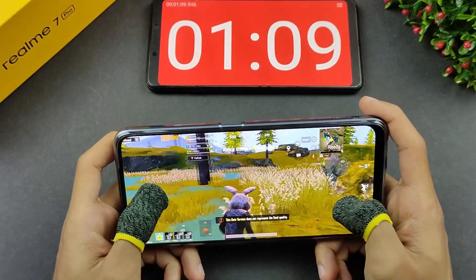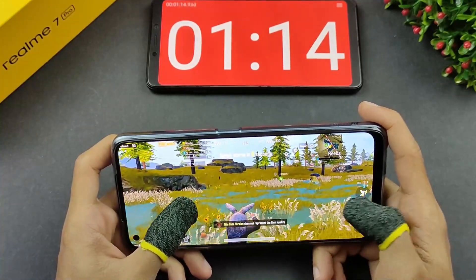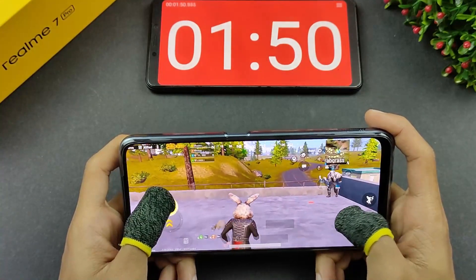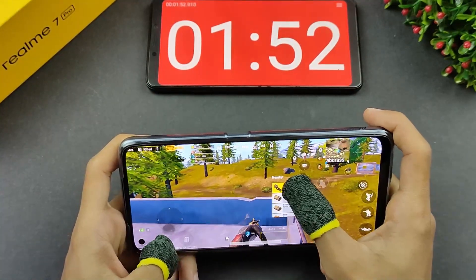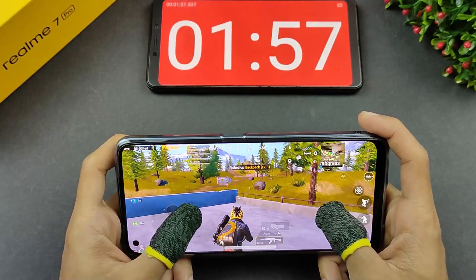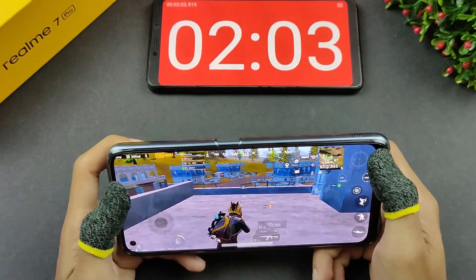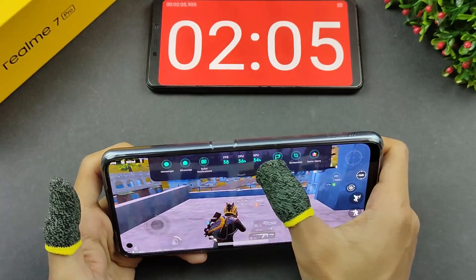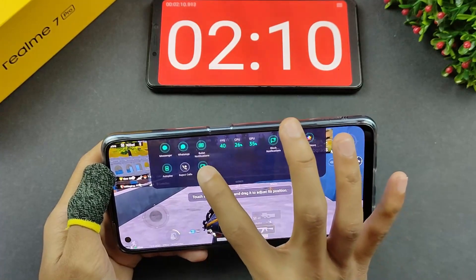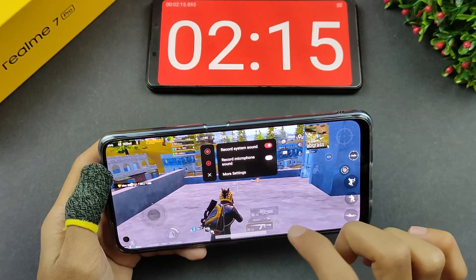Kita akan pakai setting smooth ultra dalam ujian peneran kali ni. Sekarang ni kita bakal landing - so far bila landing tu rasanya ok je, tak terlampau lag, just nice. Dekat sini kita akan cari dulu weapon. Kalau korang tertanya pasal features gaming yang ada dekat Realme 7 Pro ni, of course ada. Cara dia tu korang just swap sahaja di sisi atas kanan ataupun kiri, korang akan nampak banyak features dekat sini macam phone-phone Realme yang lain. Untuk screen recording, korang just tekan sahaja di sini, dan dia boleh merekod daripada sound system ataupun sound daripada microphone.